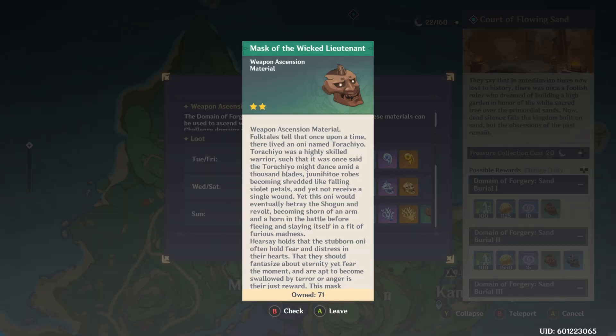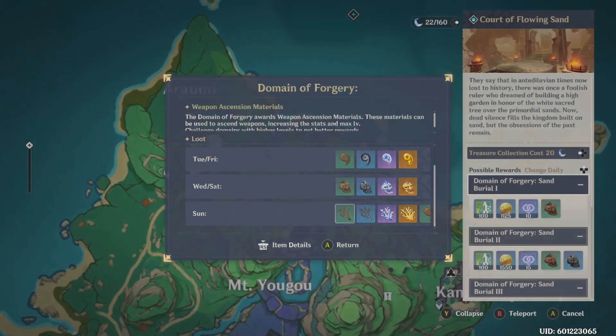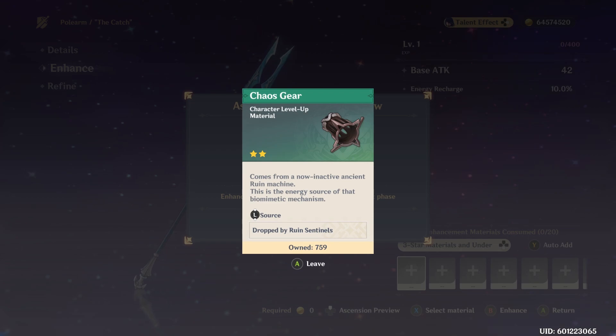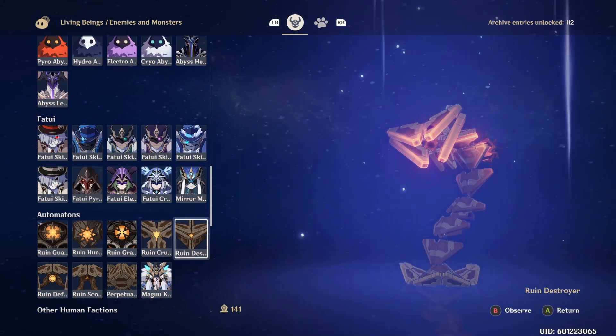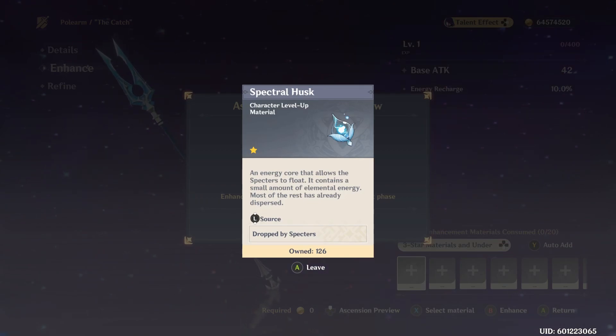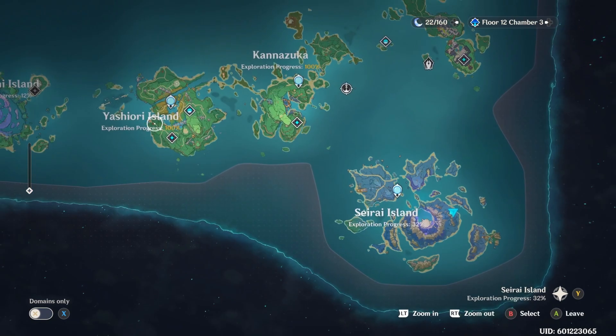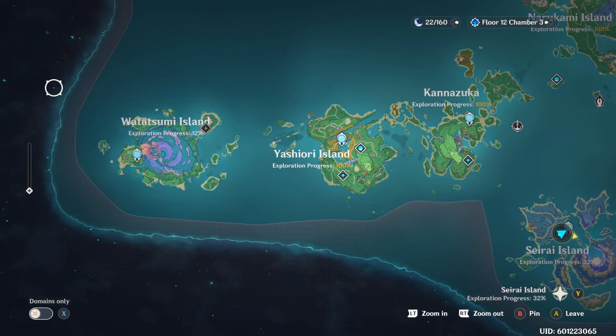The ascension material for The Catch is the masks, available Wednesday, Saturday, and Sunday at the Court of Flowing Sand. You'll also need Chaos Gears, dropped by the new robotic enemies in Inazuma, and Spectral Husks, a brand new resource dropped exclusively from Specters. Specters can be found on Seirei Island and Watatsumi Island.